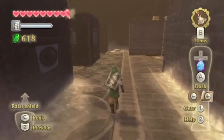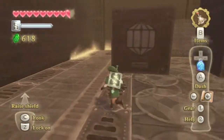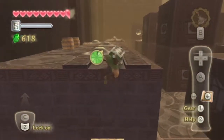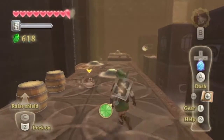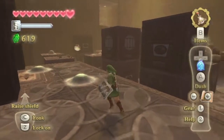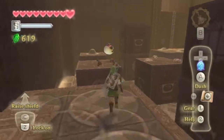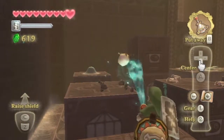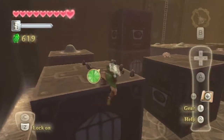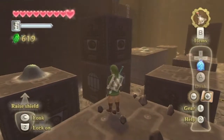Another idea that didn't make it into the final product of the Gust Bellows is that if you twisted the mouth of the item, it would have adjusted the flow of the wind. Pretty neat ideas that the developers thought about for this item, but I'm not sure why they didn't follow through with it. I think it might have been because the item was going on lines of being overpowered and a bit too broken, so that's probably why they left it as is. Good ideas, but I can understand them wanting to keep the item balanced.